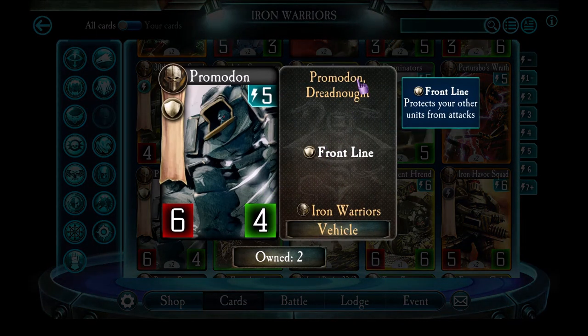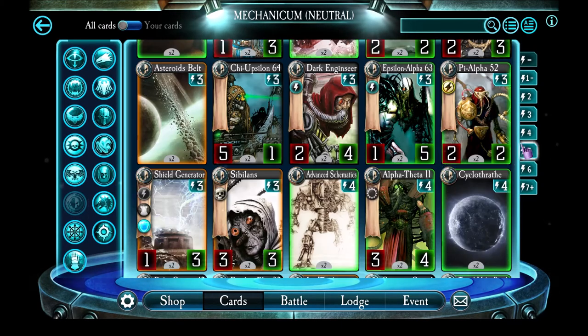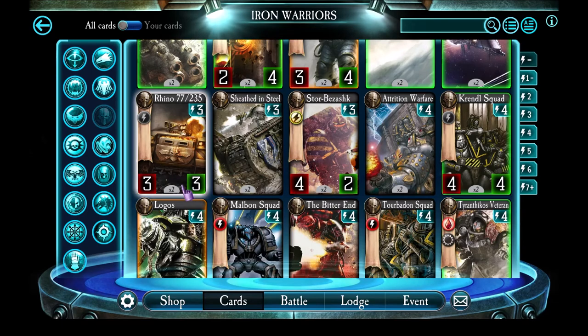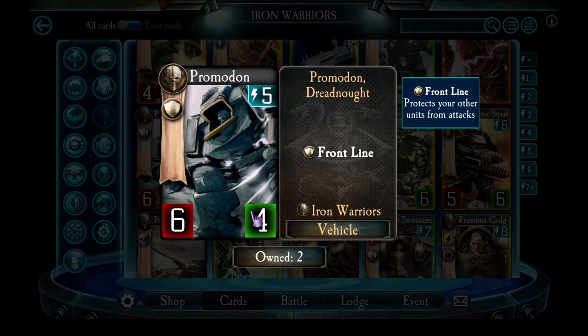Promodon is a frontline vehicle. It's not commonly used because it only has 4 health for 5 energy, so it gets killed quite easily. It does have decent attack, but it just dies before it can use that a lot of the time. For 5 energy as a frontline, people tend to go to Mechanicum units and grab the Skitari Protector instead, which also has a good anti-stealth secondary ability. Promodon generally doesn't get used unless it's been created by Narek Drager, in which case having 5 health is quite usable.